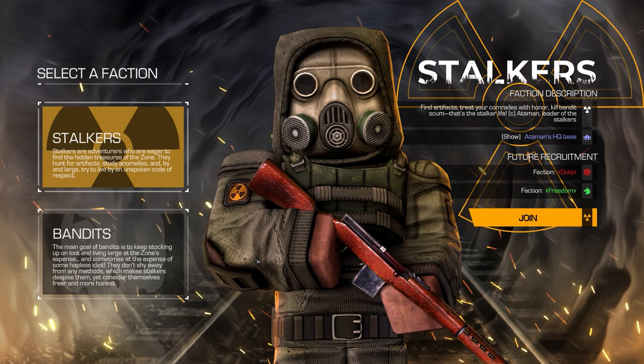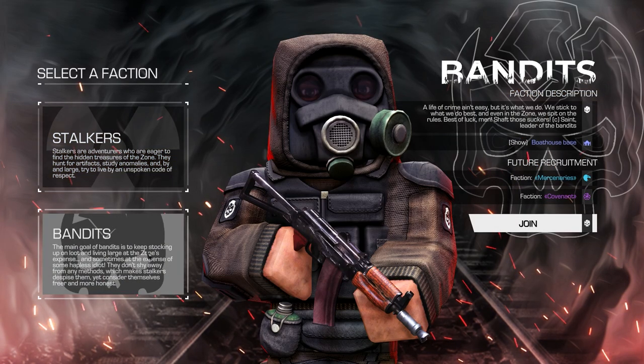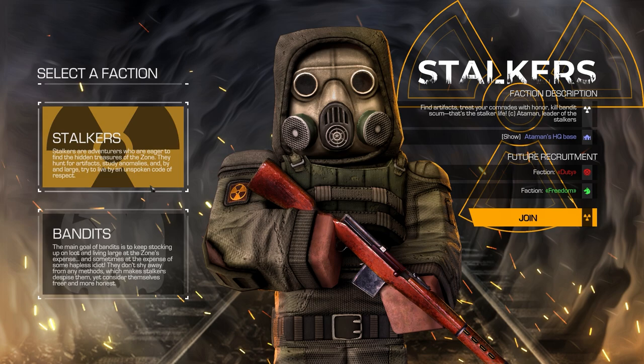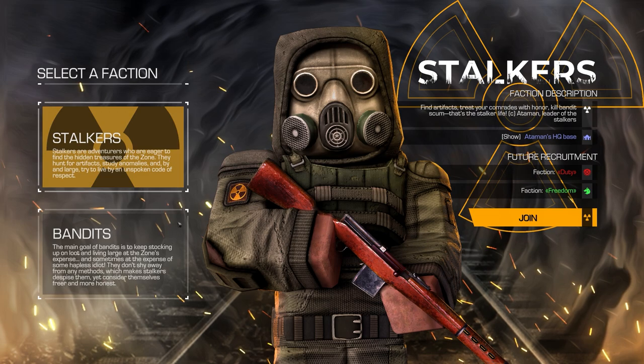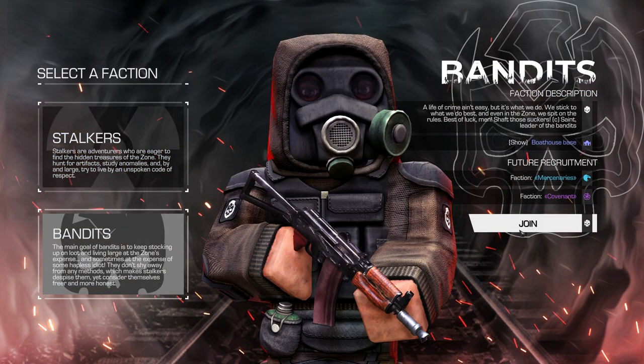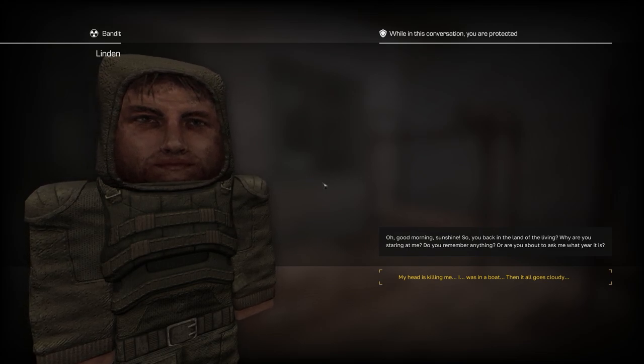The Stalkers are mostly divided on the east side of the map and the Bandits on the west side. In the end game you're going to have two more sub-factions available to each faction. I'm going to start on a Bandit - I've heard that Bandits have easier routes around the map and it's easier for beginners. Stalkers are kind of the OG, especially since the game's based on Stalker. Just keep in mind it's basically the same - you could go through both characters very easily doing the main quests on both. I'll also be showing Stalker content as well, not just Bandit content.